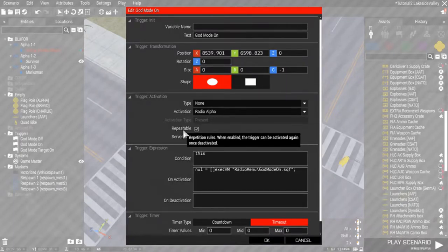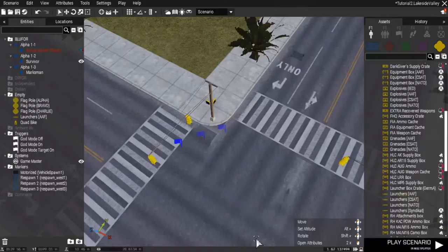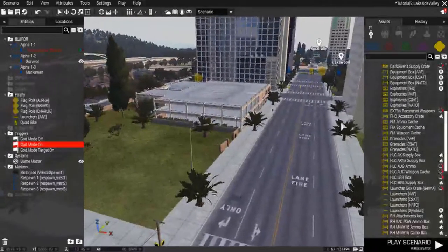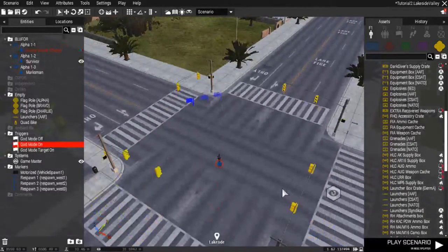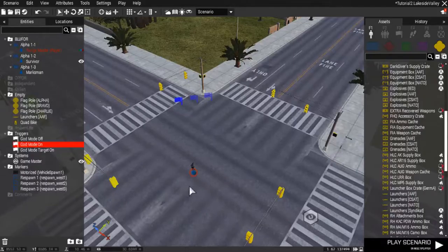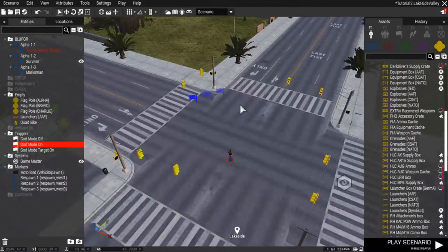So those are the radio commands. One thing I just have to check — one thing I forgot. Each time I was using the triggers, it wasn't going back on the menu. And one thing I forgot: you have to check 'Repeatable.' I forgot to put that on there. So if you play for an hour in the same mission without reloading it, this will always be there and can be used multiple times.